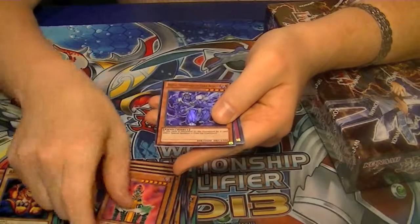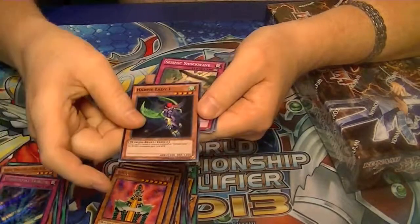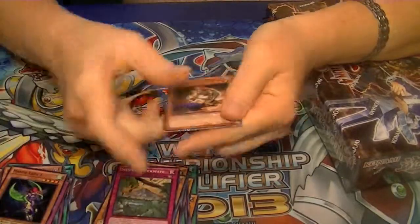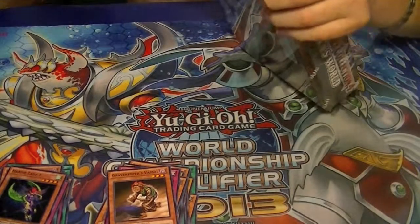Rare Lesser Fiend, Ultra Beige, Secret Torrential Tribute, Super Harpy Lady Number 1. That does it for our first 5 packs. Let's go into the second 5 packs.